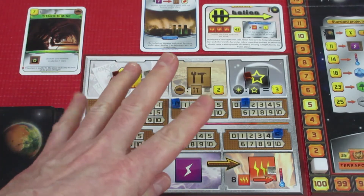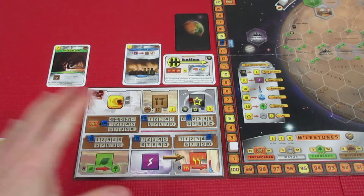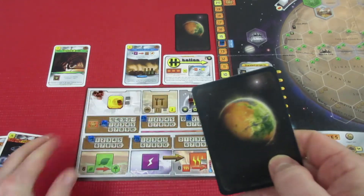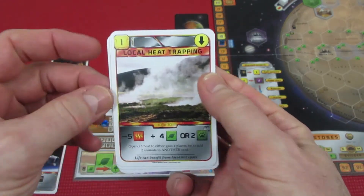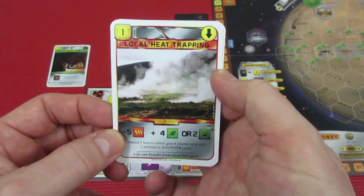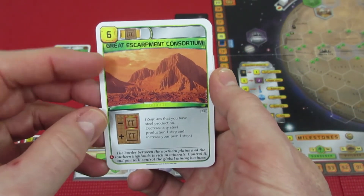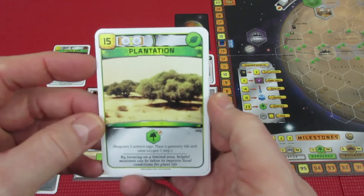Beginning generation two — we draw four cards off the top of the deck. Local Heat Trapping is an event: spend five energy to gain four plants or add two animals to another card. Great Escarpment costs 6 but requires iron production, which we don't have. Plantation costs 15 and requires two science tags to place a greenery tile and raise oxygen — just a one-shot, not the greatest.